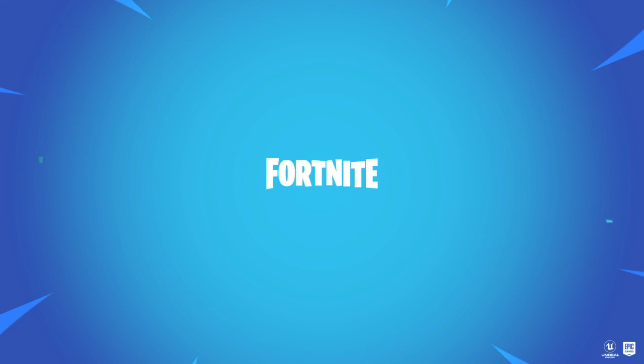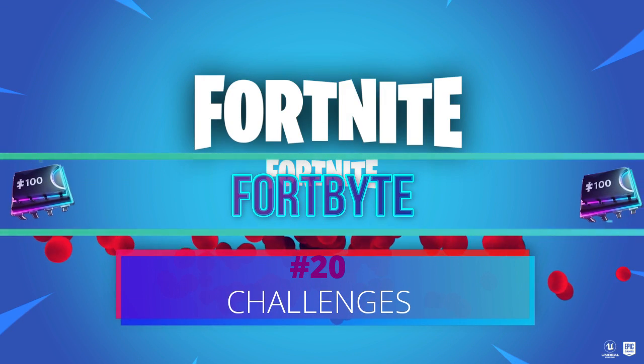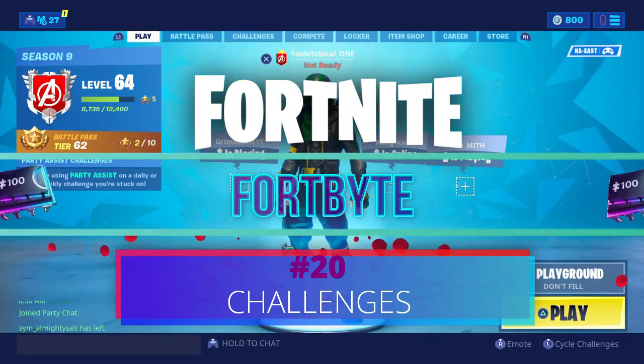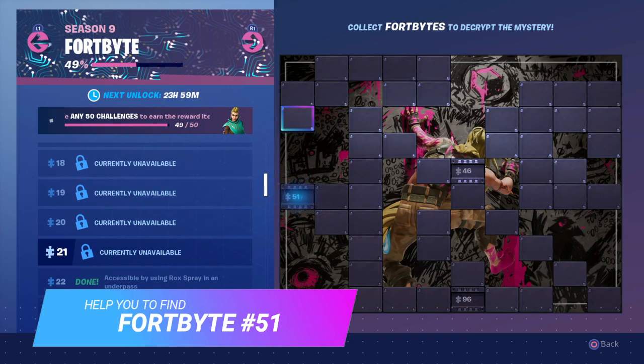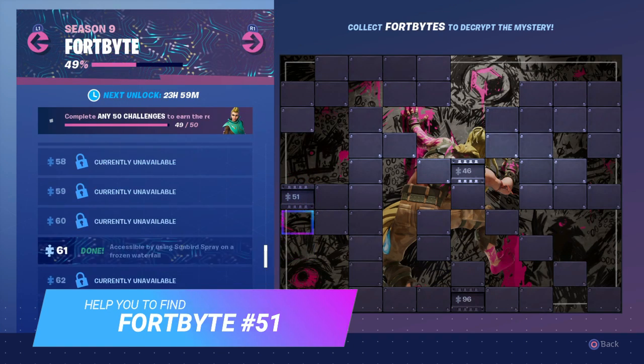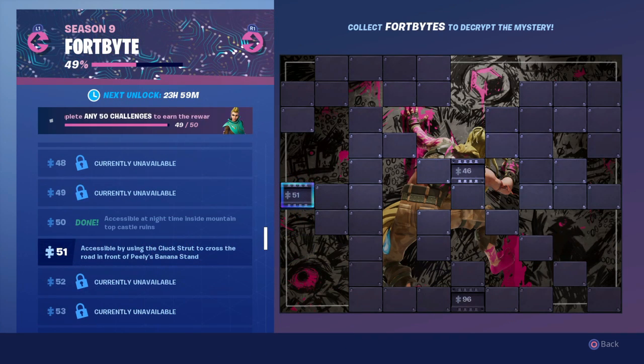What's up Batumboz, it's TriplisStom here and this is the Fortnite Fortbite Challenges Guide No. 20, and this one will help you to get Fortbite No. 51, which requires you to use the Cluckstruck emote across from Peely's banana stand.